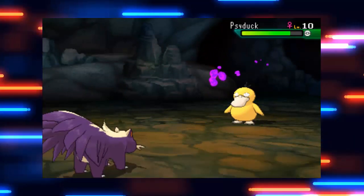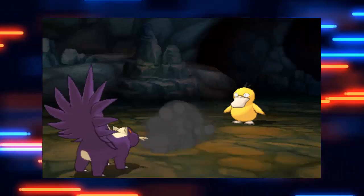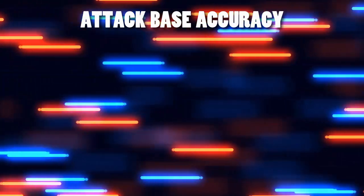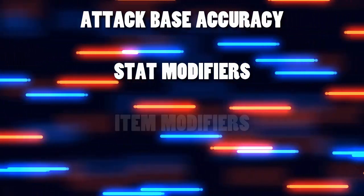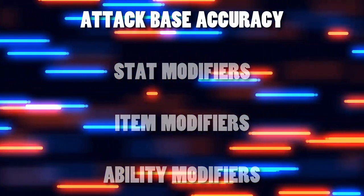So in Pokémon, what determines whether a move hits or misses? There are actually a few things that can impact this. First we've got the most important one, which is the attack accuracy, and then you've got modifiers such as stat modifiers like accuracy and evasion stats. Then you have to consider any item effects and also abilities that can impact on accuracy and evasion.